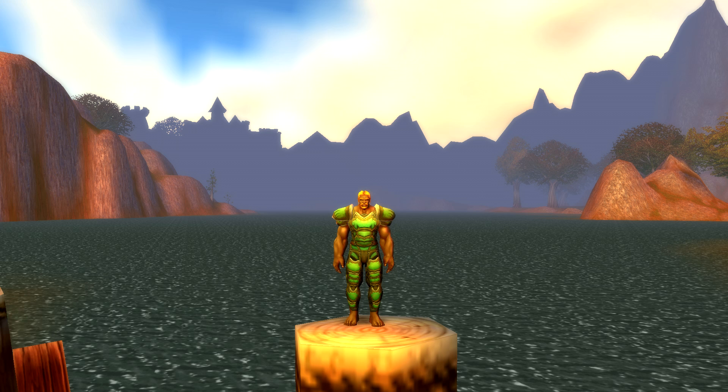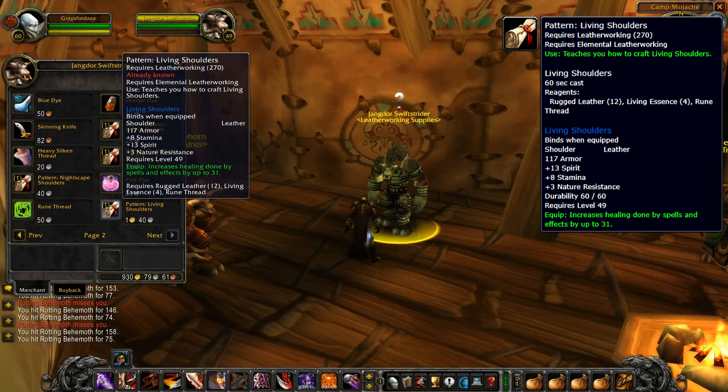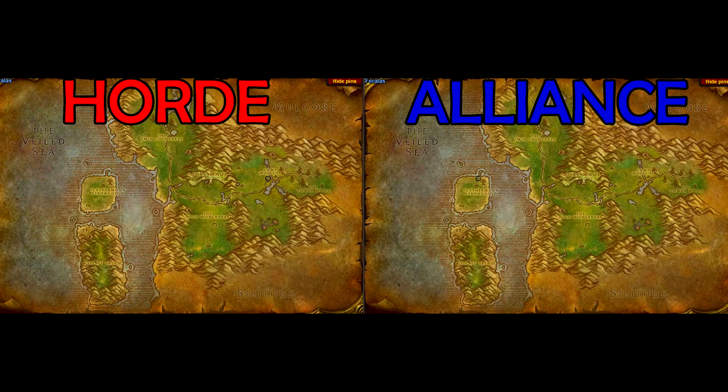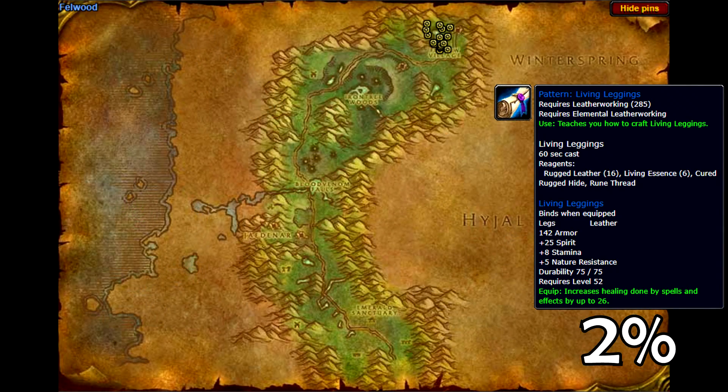Next, let's look at the Living Set. This set is the oddball of the group as it really only fits Resto Druids. You could end up wearing the entire set by level 55 and be a solid healer in your time between 55 and 60 until you update your gear. So you could end up seeing a long use out of this set. Lucky for us, the Living Shoulders pattern is a vendor recipe. It can be bought off the Leatherworking Supplies vendors — Jangdor Swiftstrider for the Horde and Pratt McGrubbin for the Alliance. The Living Leggings recipe can be found off the Deadwood Shamans in Northern Felwood. There's a plentiful amount of these guys, so the 2% drop rate isn't so bad, and tons of people run through this area, so you're going to end up seeing a lot of these recipes pop up on the Auction House.